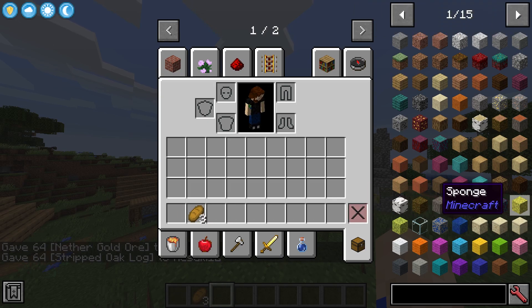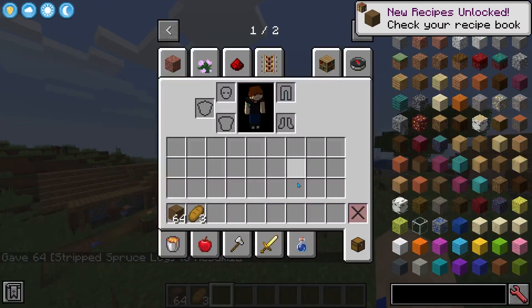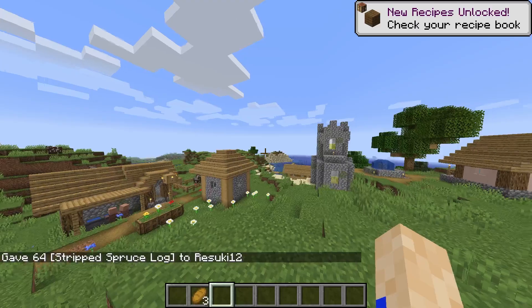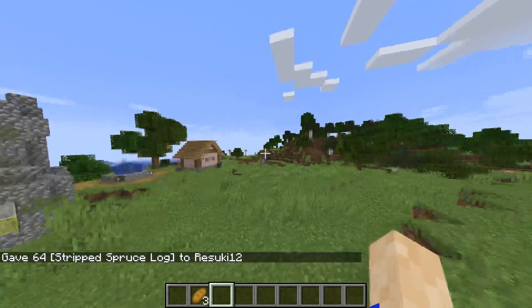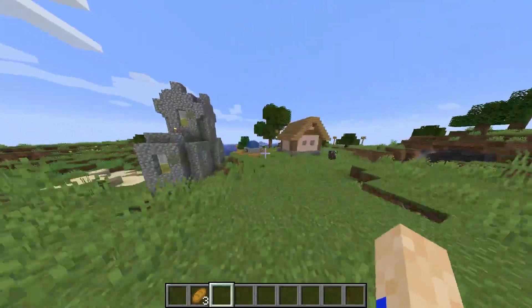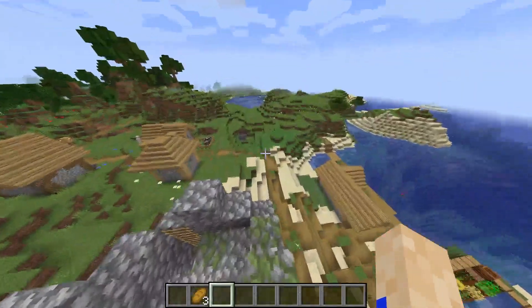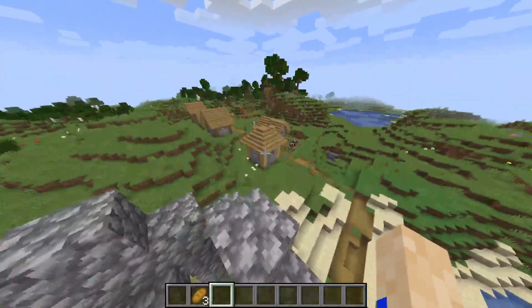By design, JEI is compatible with any other mods you might have installed alongside it. JEI was designed with robustness and compatibility in mind. Upon launching Minecraft, it goes through all of your mods and builds a database, and any new additions will be added to the item lists and recipes.